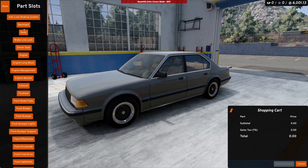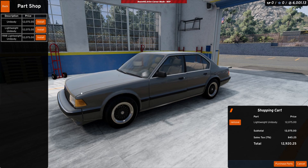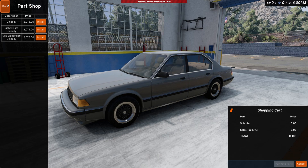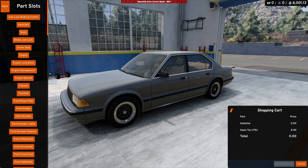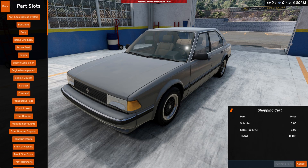We can go to the body kit section. I really wish we had the option to preview parts without clicking install. I can click the install button and you guys can see the body kit change, then easily remove it. But without going through that hassle, it would be nice to just see things. Also note that when we make changes, the car resets with the newly added part.